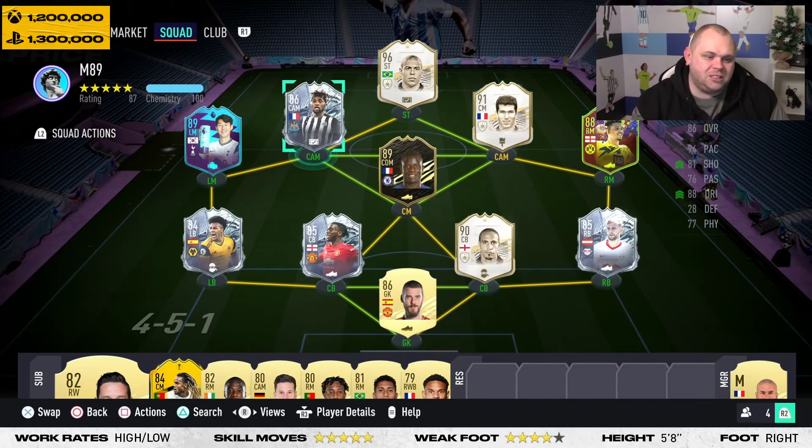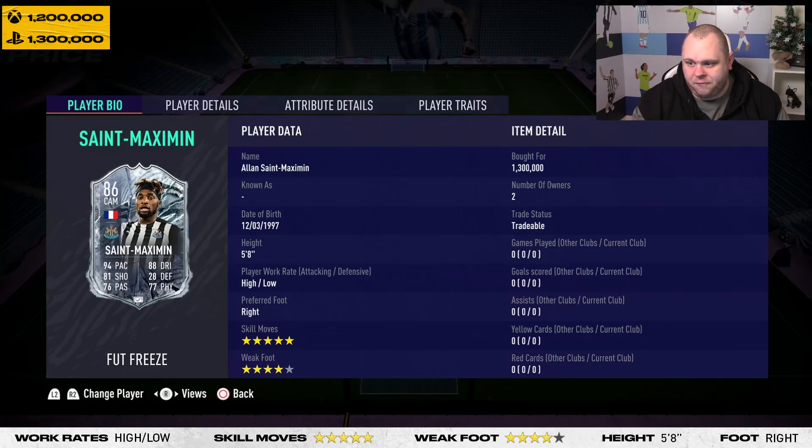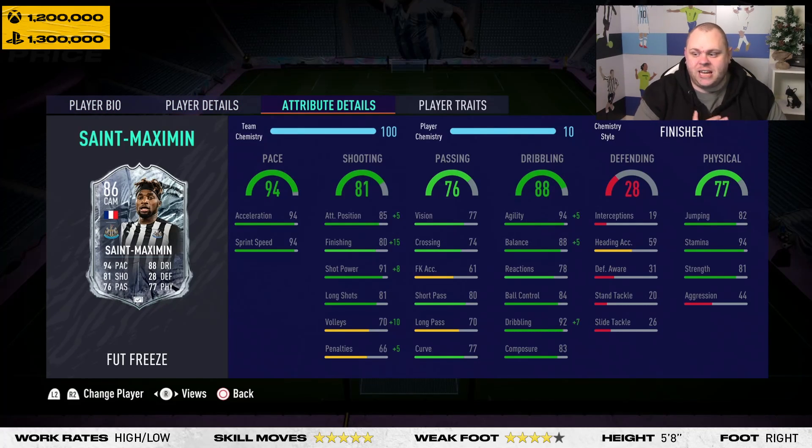Drop a comment below — who do you want to see reviewed next? For me, the chemistry style needs to be finishing. He's got 5-star skills, 5'8" height, and high/low work rates, right foot primarily with 4-star weak foot. His base card stats look good, but as a striker — which I'm going to play him as today — he's only got 81 shooting. So the finishing chemistry style boosts that from 80 to 95, shot power to 99 from 91, and positioning to 90 from 85. He's got 94 acceleration and sprint speed, so he should be very, very fast.